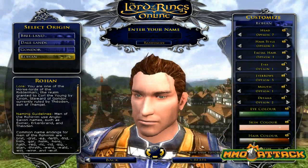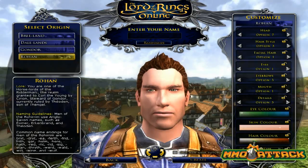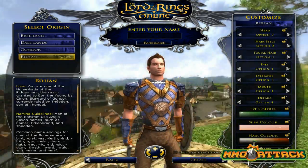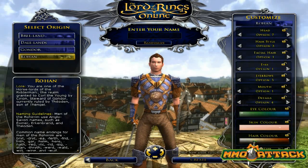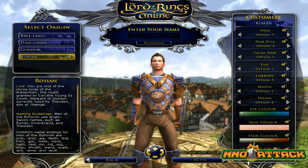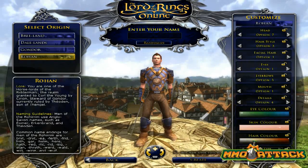Then there's details. For the humans, I think it means different things depending on which race you are, but for humans you can actually have a scar. I kind of like that scar across his eye, so we'll leave that. For body type, of course you can be super skinny or kind of bulky — we'll go somewhere in the middle.